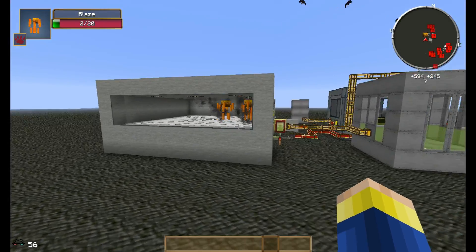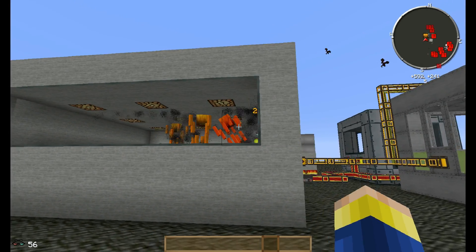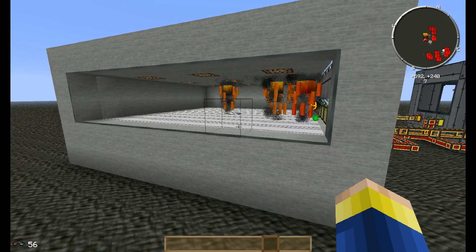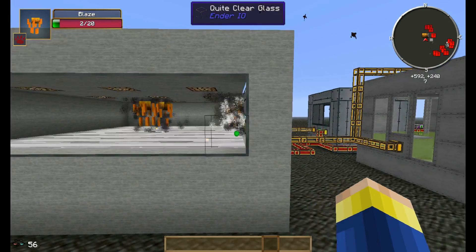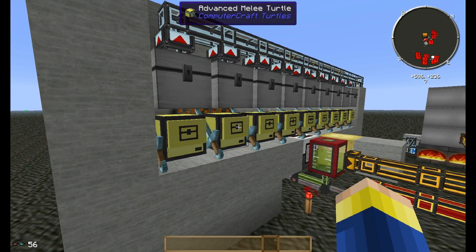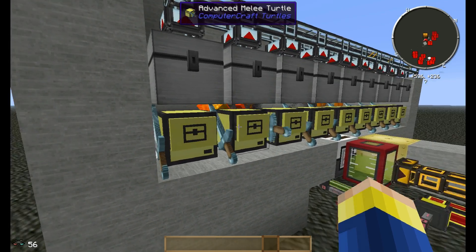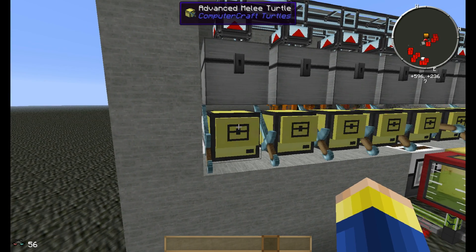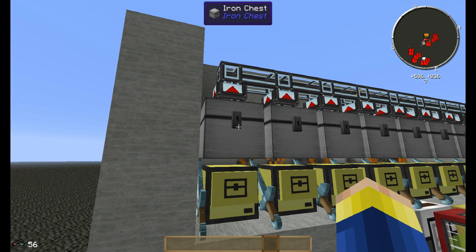I'll start down here with this blaze farm. This is a pretty basic setup. I have an autospawner spawning blazes on top of conveyor belts, which drags them in towards these melee turtles. These melee turtles are all running a very simple program which pretty much just attacks, collects items in front of them, and outputs upwards to these iron chests.